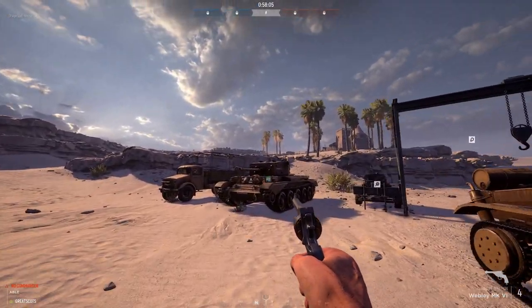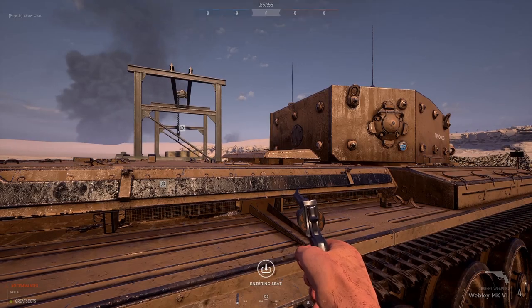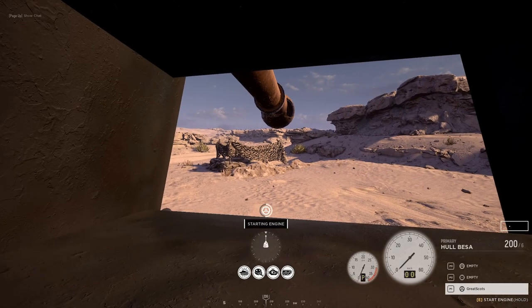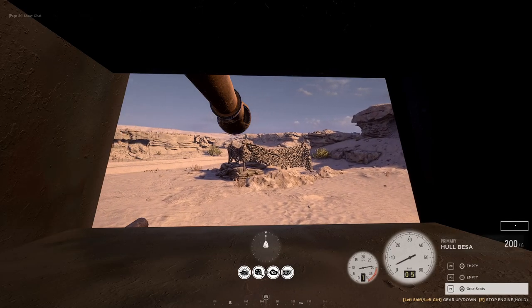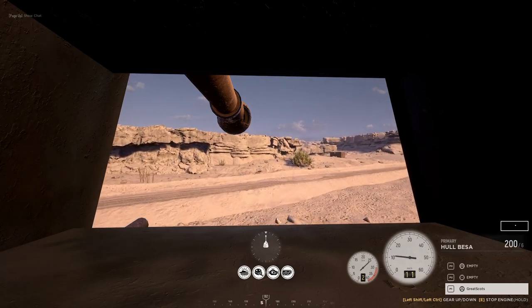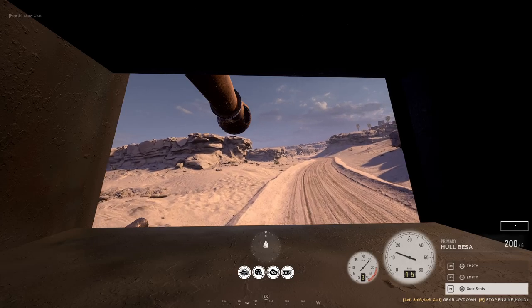Here's our medium — the Cromwell. The gun on this... the coaxial is a Besa gun, and the gunner's gun is a 75mm. The AP and HE reload times, when I clocked them, were both 8 seconds, which is standard. That was some bad driving on my part.